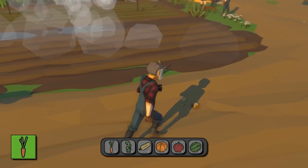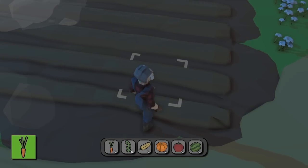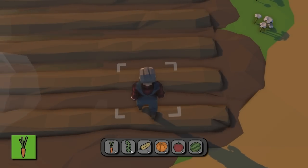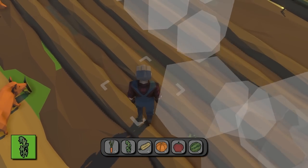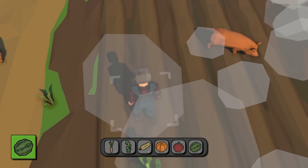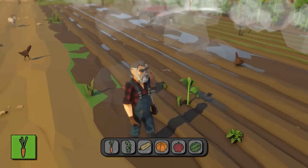I can move around, and over here are some plots of land. As I approach I can select each one individually just by looking at them, and using the keyboard I can select which seed I want to place. So let's say I want to place down some carrots — I just approach, press the button, the character drops down and does a nice animation from the Crafting Animation Mega Pack. With that the seed has been planted, and I can place more: some corn, a butternut squash, a pumpkin, and a watermelon. All of those seeds have been planted, and now all it takes is some time to watch as they grow.